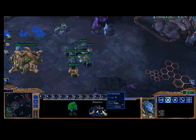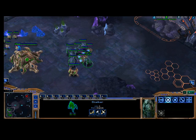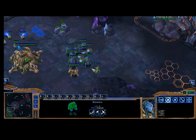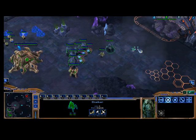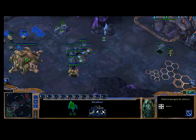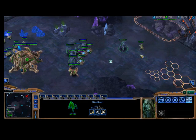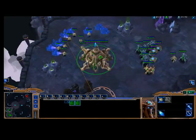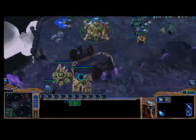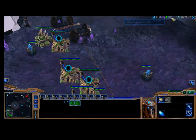The Zealot is a ground unit that does melee attacks. It has a faster weapon speed than the Stalker. If it gets close to a unit, it hits like that. But you can move the Stalker away and shoot back at it. The Zealot can only do damage if it's really close to the unit. I'm floating a lot of minerals and gas — that's just because I'm showing you how to play and not really worrying about it.